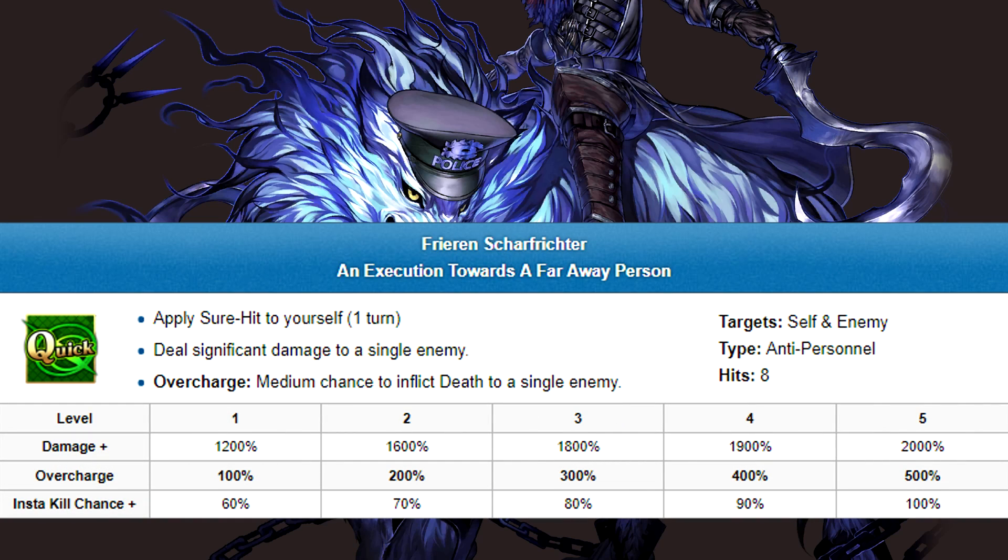Doggo's Noble Phantasm is Afririn Shafrichta — a single-target quick NP that gives him Sure Hit. Pretty decent. You use it to lead combos and get Sure Hit for your brave chain — Chloe strats, essentially. If there's a particular obstruction, clear it with 1 Cloaked in Death. Pretty simple once you factor out the superfluous instant death mechanic.